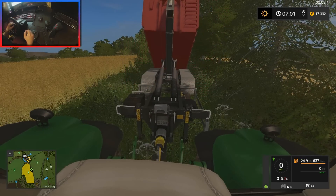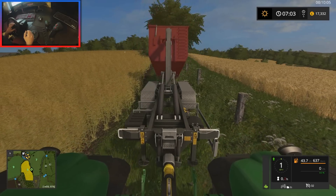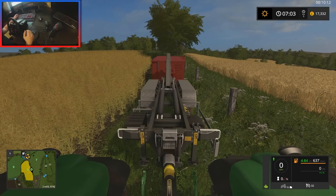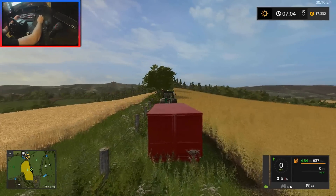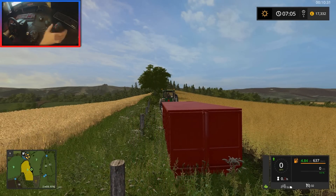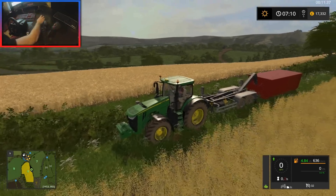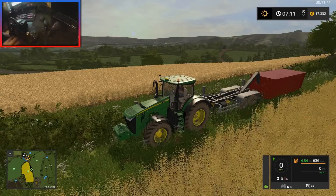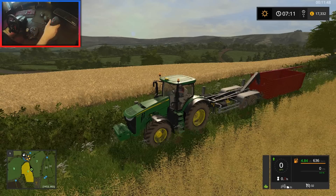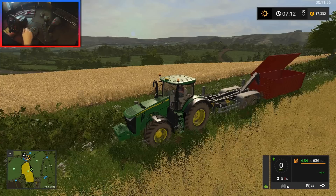Let's go ahead and unfold the top of the container. If you've not seen this before, this is actually a mod and I'll try to put it in the mod list. We can open the back door, but we're going to lift up the top instead. We had to turn it around because the door opened the other way. Let's use the joystick to open up the top of the container — and that is now ready for us to unload our grain into.